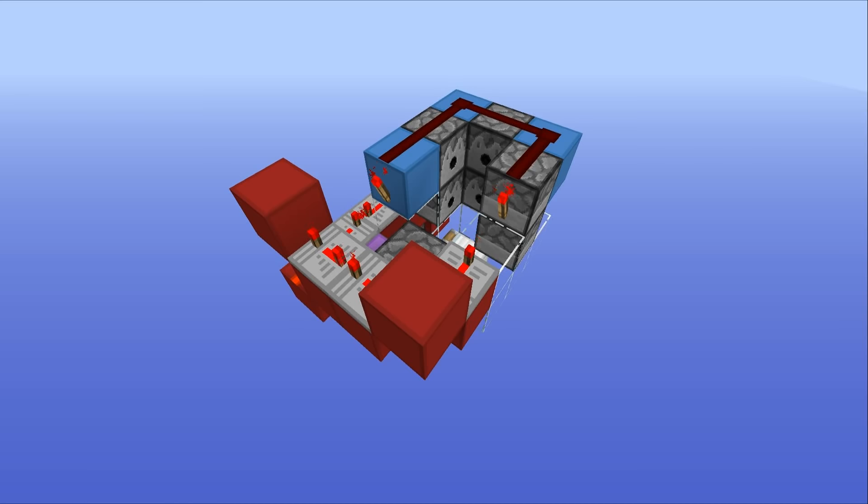Time to do all of the redstone bits. First off, you want to place a wooden button on the back of this dispenser, and then two blocks on either side like this, with redstone dust on top of all of those going right the way around there. Then you want to place a block here, redstone dust, a redstone torch there, and then a block down at the bottom with redstone dust on the side. That should be powering that dispenser now. Make sure that none of these have TNT in them, because otherwise you can end up with a pretty bad time.